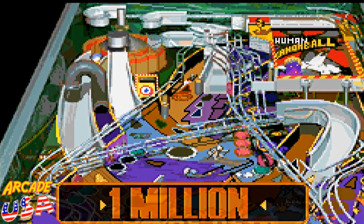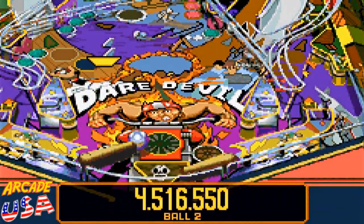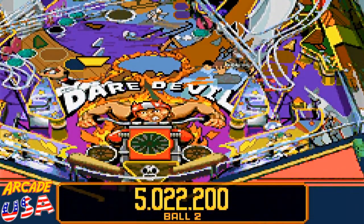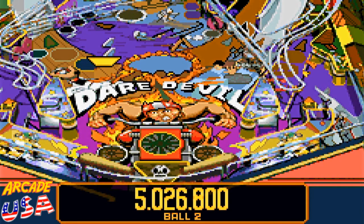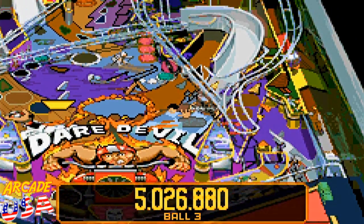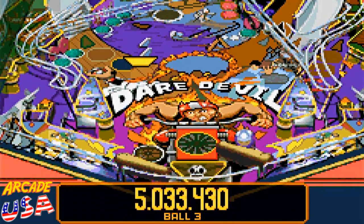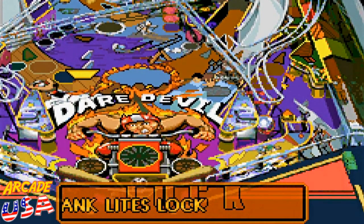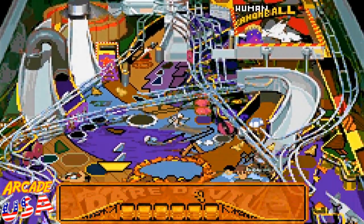Yeah! Wreckage grows, one million points. Oh, I almost made the ramp. I love this table — I'd like to find this table on my PC or something. I think it'd be a cool table to see in a little more higher resolution. Choose a bomb — bang! Watch the ball. Oh, get down here! Lock is lit. Oh, two million points, awesome! He didn't make it over the jump. Go go go — oh, didn't make it again.